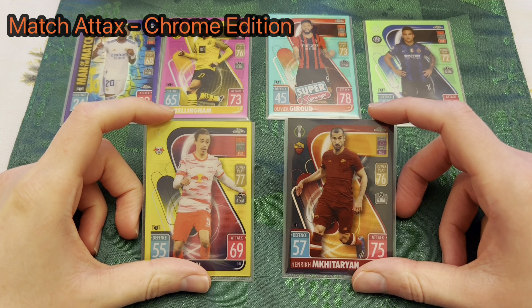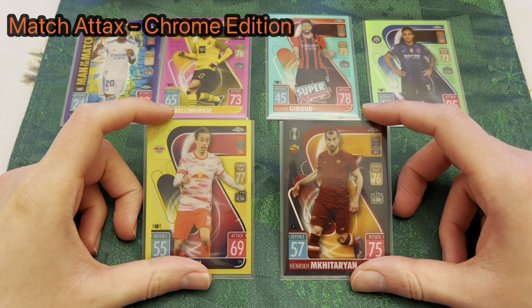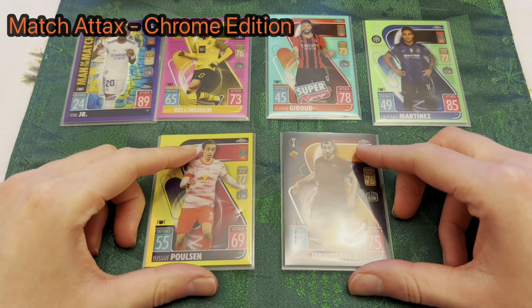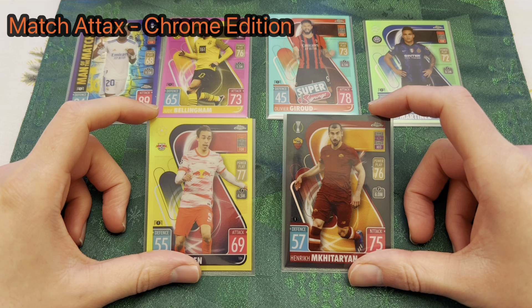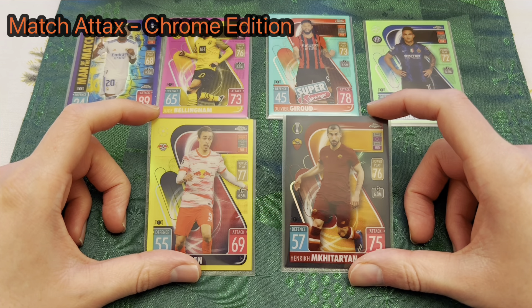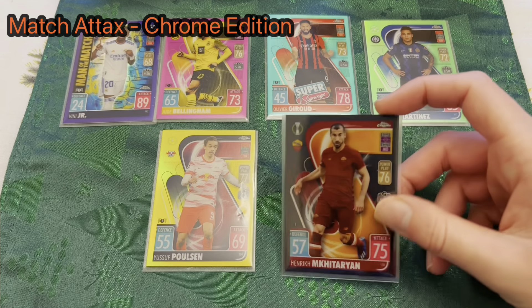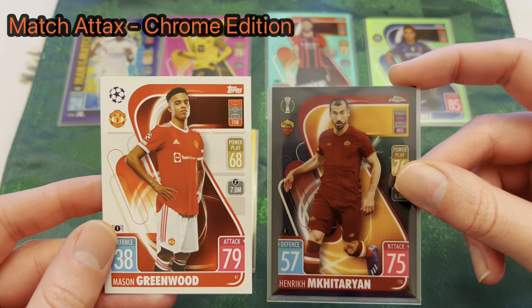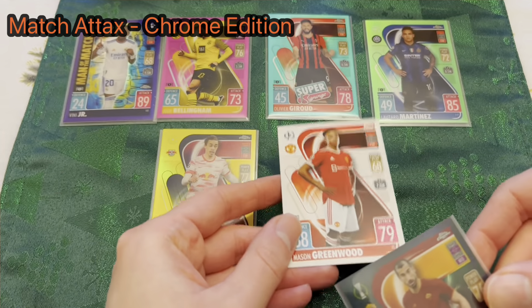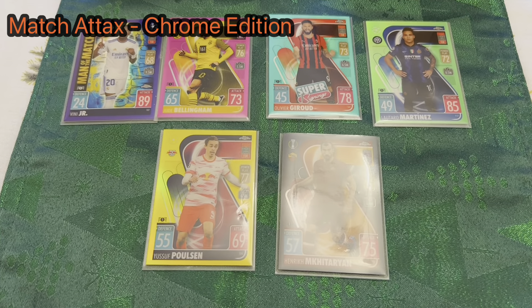These numbered parallel cards are collected items — some sell for hundreds of pounds on eBay. This is what really sets the two sets apart: in normal Match Attax everything is an unlimited run, whereas in Chrome Match Attax you have all these limited-run cards. I think it adds a whole new dimension to Match Attax. You can really see the difference — that black refractor finish on the Mkhitaryan versus the standard Greenwood card.